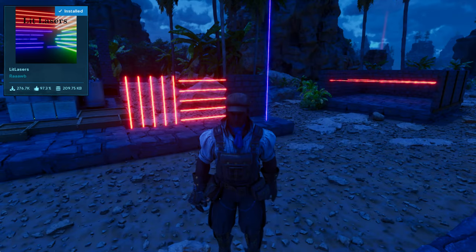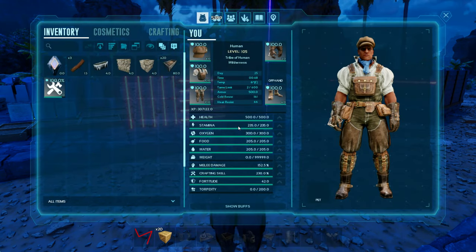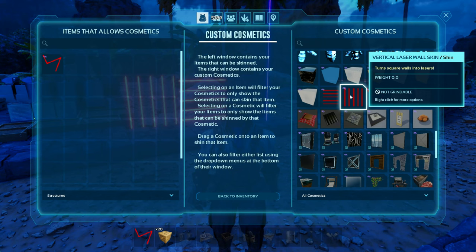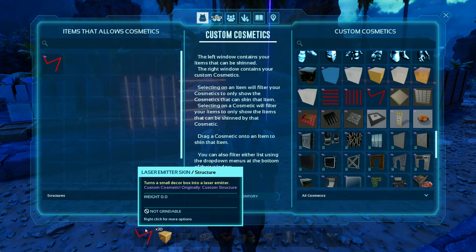Our second mod is the Lit Lasers mod by Roab. This is the first mod that falls into the category for why we are not grading these, as it does not fit into our standard grading categories. This skin has three skins: the horizontal laser wall, the vertical laser wall, and the laser emitter skin. When you attach the skins, they do go into your hot bar, which makes them a lot easier to use.